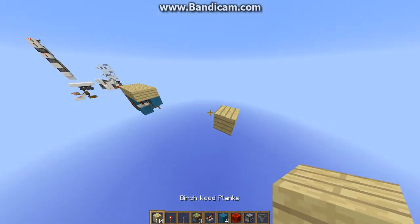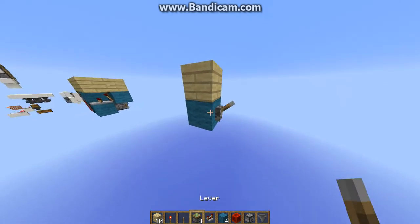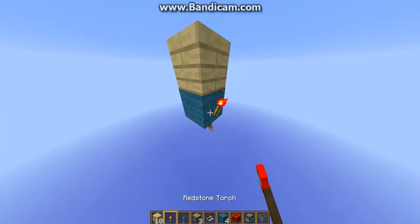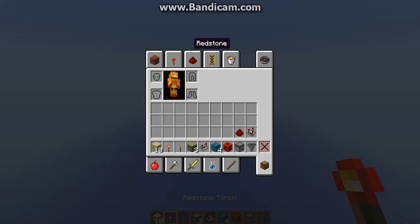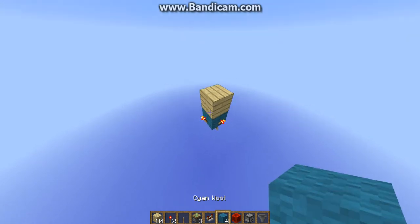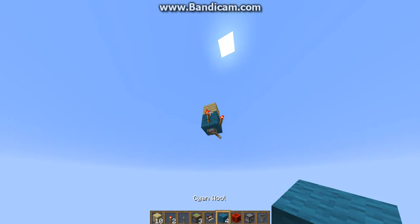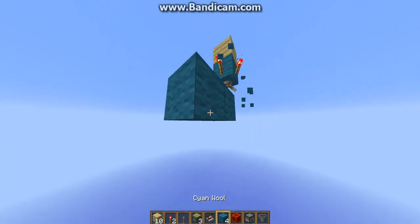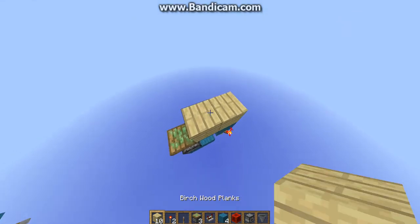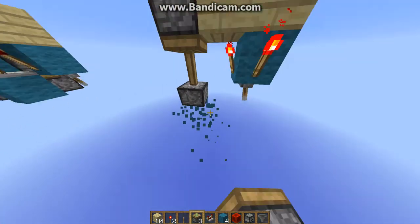To build this, start off with this block, then come down, put a block there, put a lever here, put a torch there and a torch there — you actually need two torches. Come down and place two pistons there, put another block there, put the other piston, and then you can destroy those two blocks.